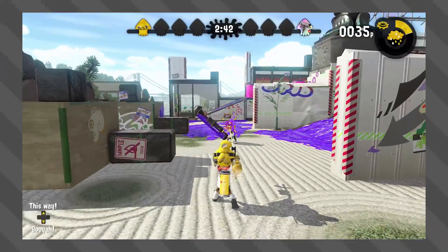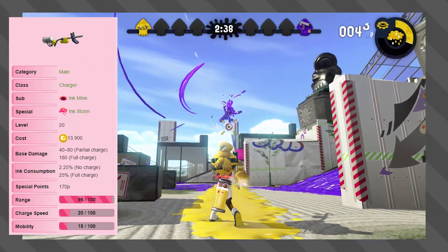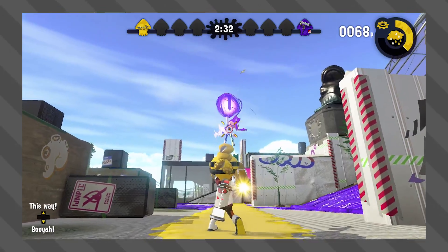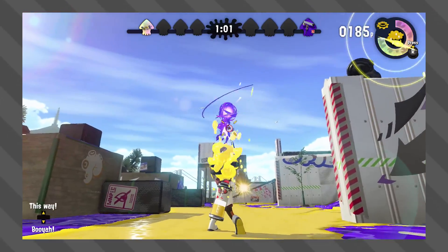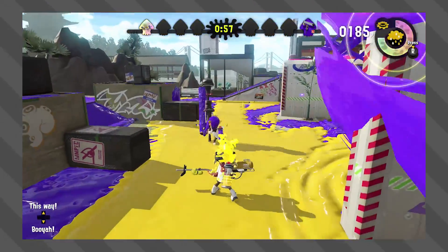Now it's time for chargers. We're gonna use the E-Liter because on full charge, the E-Liter does 180 damage, and that made it so we only needed 3 fully charged shots to break the armor. This is another fast way to take it out, but the E-Liter is a little bit slow, so I wouldn't say it's very efficient — unless you're a super good charger.